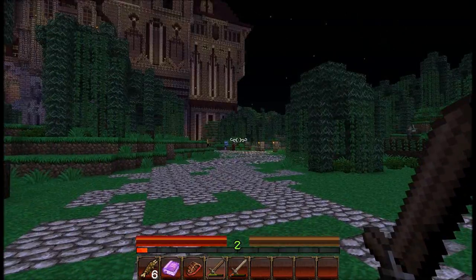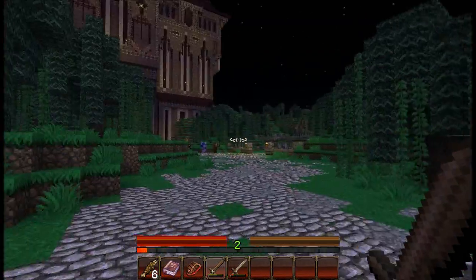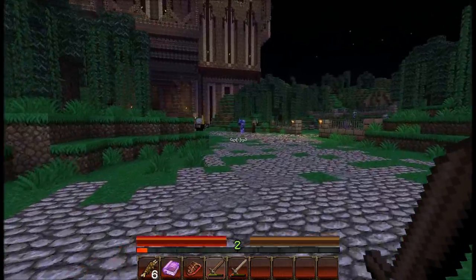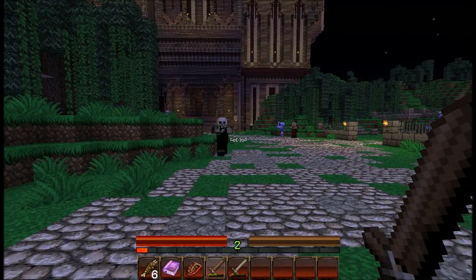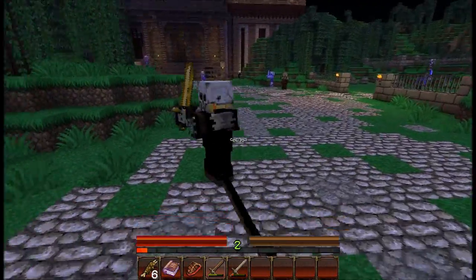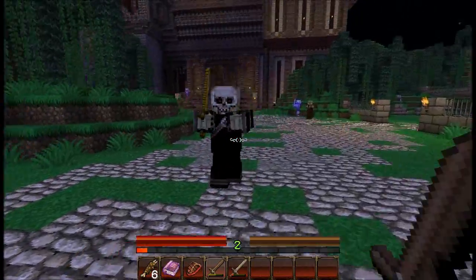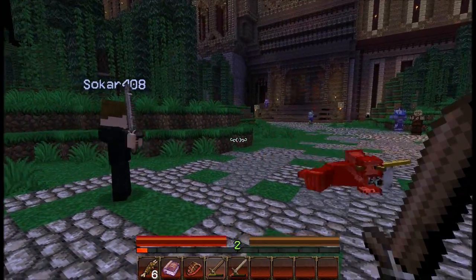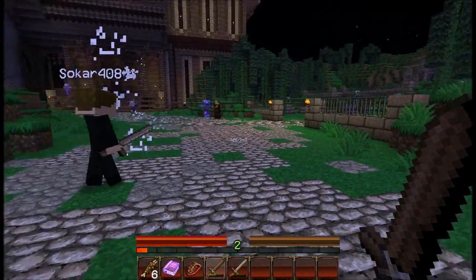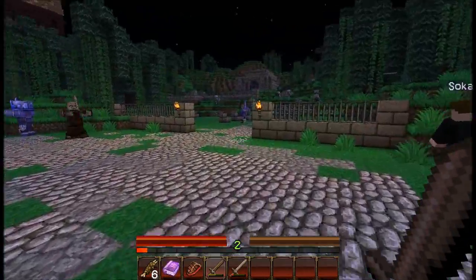Oh, we've got a boss-looking fella up ahead. Yeah, he's fully armoured or something. We should try and lure one or two of them this way first, like this skeleton-looking guy over here. Let's take them one at a time. Is that a skeleton skull on his head? Yeah — it's a custom player head. He's made a bunch of accounts with different textures and uses their heads on different mobs. I believe that's how it works.